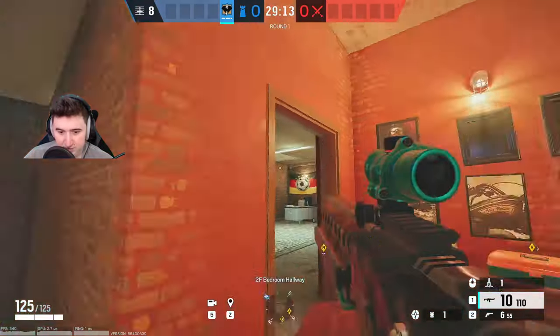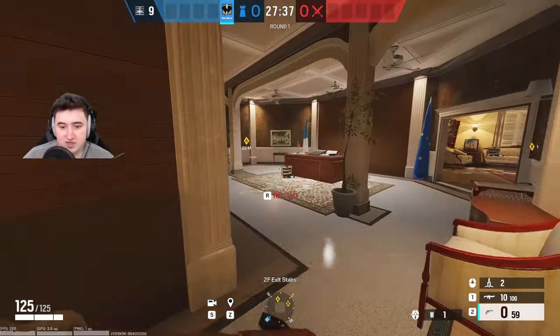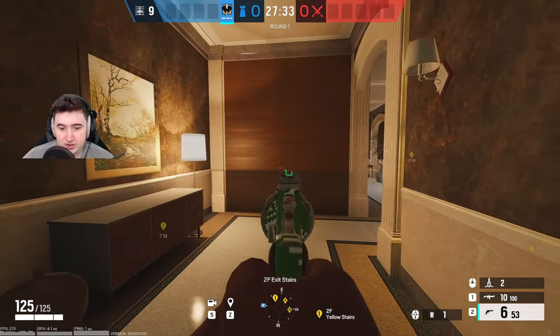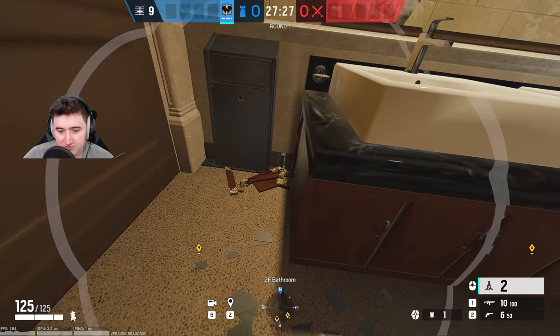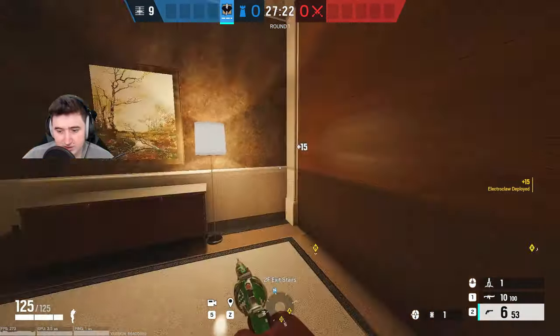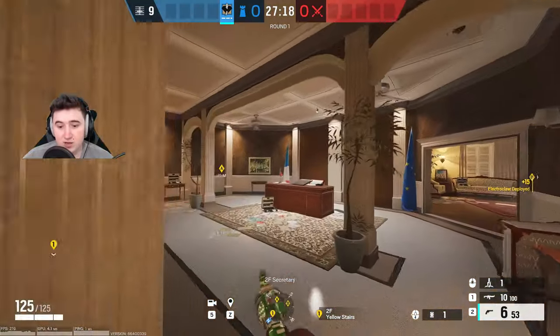Now we're on Consulate on the top floor site. The first claw I'm going to show you is for this yellow wall, and you'll also get this wall as well if you reinforce it. All you want to do is come into the bathroom and just throw it on the floor between the bin and the sinks — that will get this wall as well as the yellow wall.